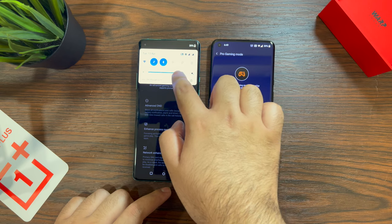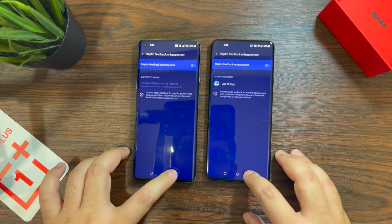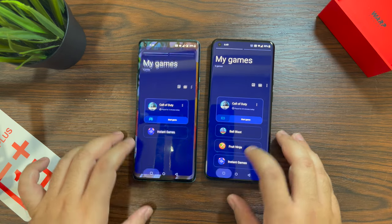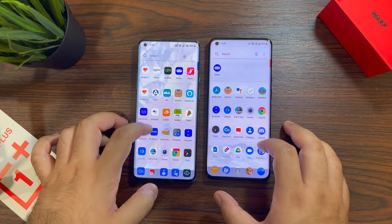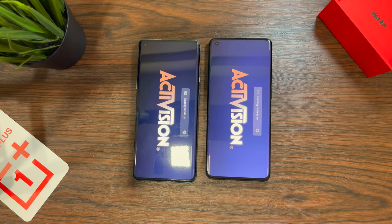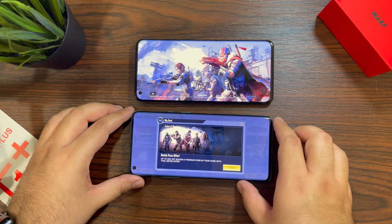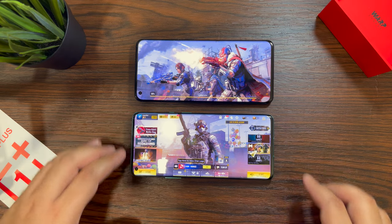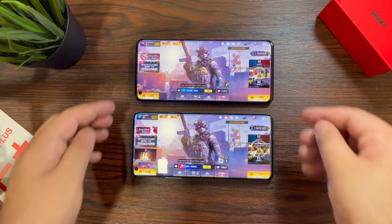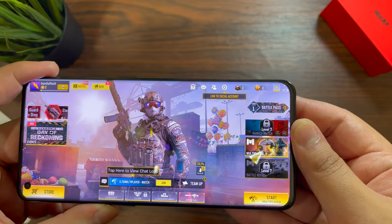I'm keeping this comparison as similar as possible — both phones are at the same brightness level. The OnePlus 9 Pro also supports haptic gestures while playing Call of Duty, which the 8 Pro doesn't, though that may come with a future update. In-game both phones look very similar side by side with the same colors, and I've kept the display settings identical.